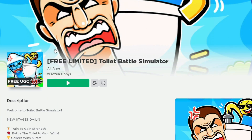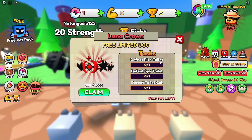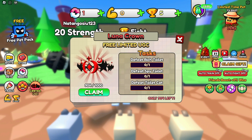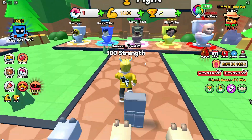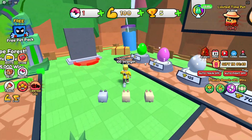Join Toilet Battle Simulator. There is a cool item you can earn in the game. To get this item, you must complete 3 main tasks. These tasks are: defeat Ridge Toilet, defeat Spy Toilet, and defeat Toilet Cat. Be quick because free items run out fast. Good luck and have fun, guys!